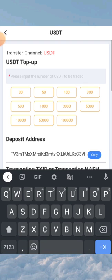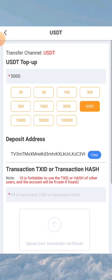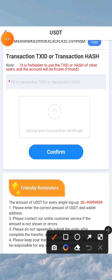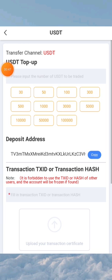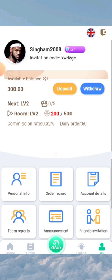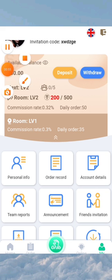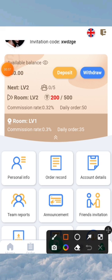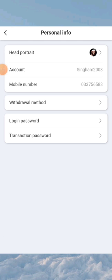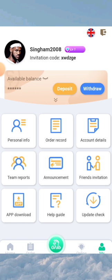Here you can see the team commission introduction. Downline level one earns order commission every day — you get 16 percent of the order commission from downline level one. You get 8 percent from downline level two, and 4 percent from level three. For example, if you invite 10 first-level friends, 100 second-level friends, and 1,000 third-level friends, your daily commission income is 1,000 USDT. There are full instructions on how agent and referral rewards work.